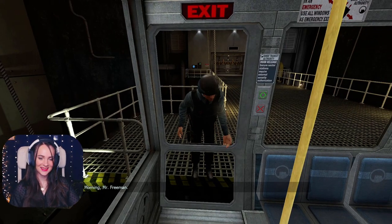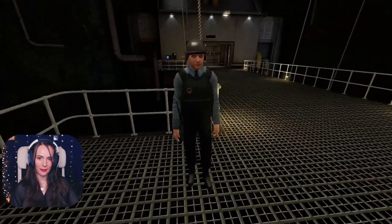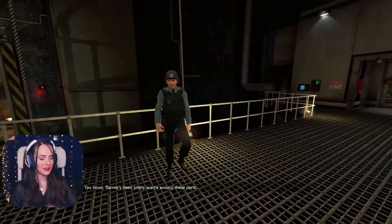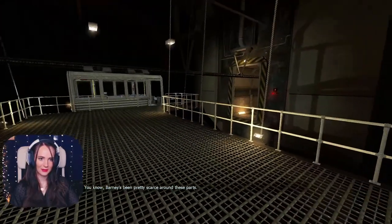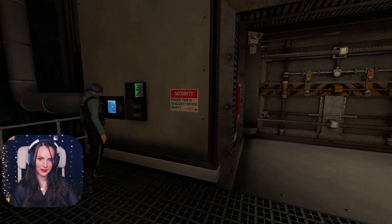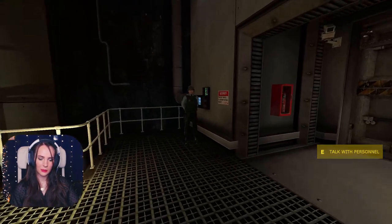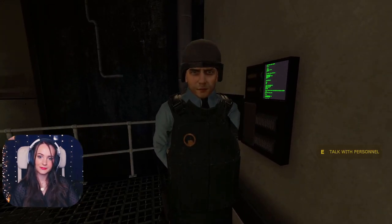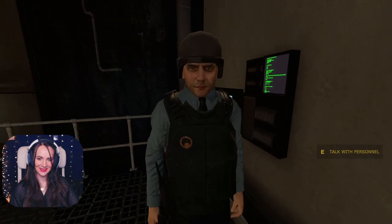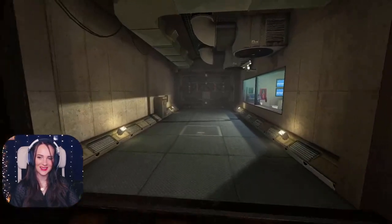Can I tell the officer about what we just saw back there? Can I tell them we should get out of here? Because that didn't look good. They do know us — I'm guessing we work here too. Barney? Present your ID to the security officer on duty. Put some pep in that step, Freeman, you're laden up as it is. We can talk on my lunch break. Okay, we'll do that, that sounds great.